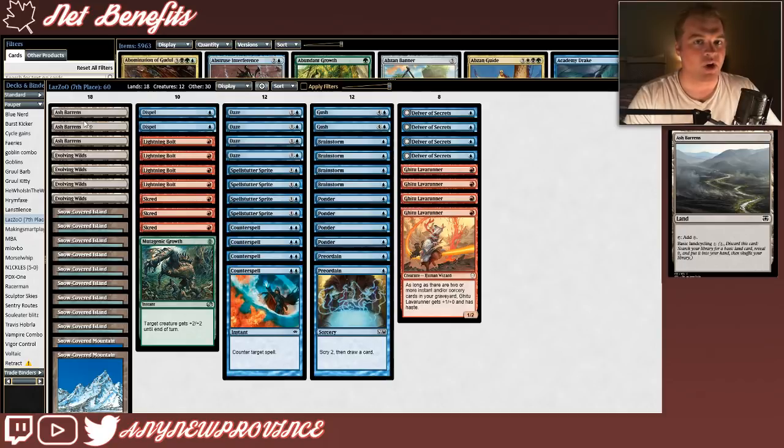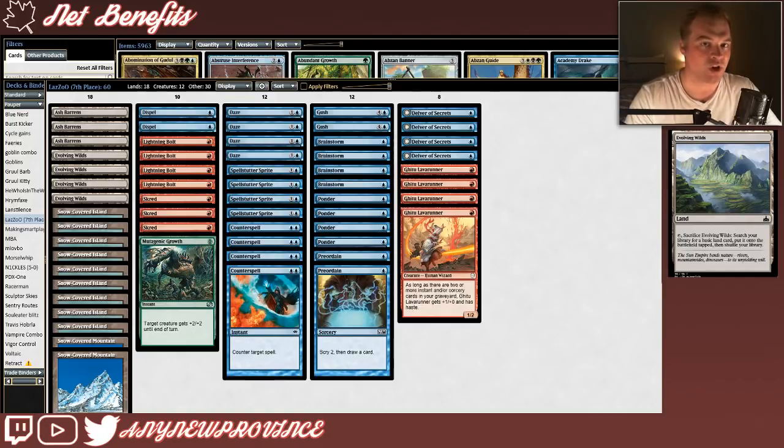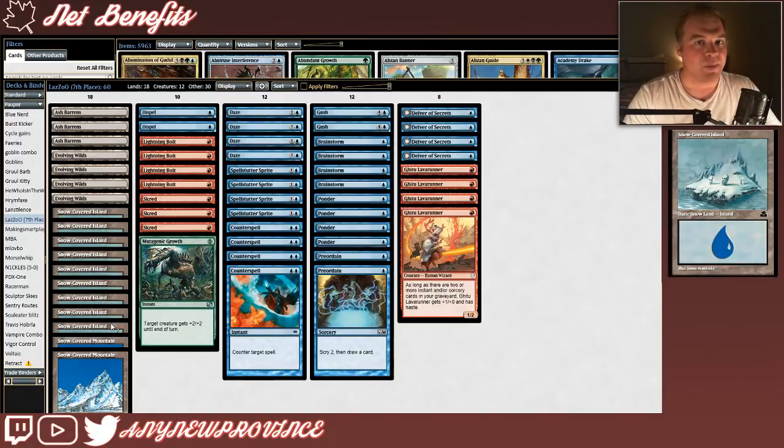Alright, let's have a look at this mana base, starting off with our fetches that help our Brainstorm. First, we've got Ash Barrens, which taps for colorless mana but you can pay one and cycle it — discard it from your hand to search your library for a basic land card and then shuffle your library. We're also running four Evolving Wilds to bring us up to seven fetches. You can tap and sacrifice Evolving Wilds to search your library for a basic land card, put it onto the battlefield tapped, then shuffle your library. Playing with Evolving Wilds is going to be deceivingly complicated in this deck because you never know when you're going to have to leave it on the battlefield to get the full value out of a Brainstorm. The last bit of our mana base is snow basics to power up our Skredswe have nine snow-covered islands and two snow-covered mountains.